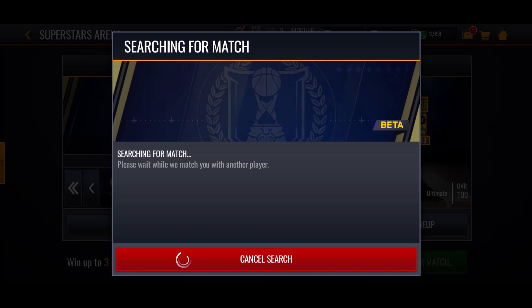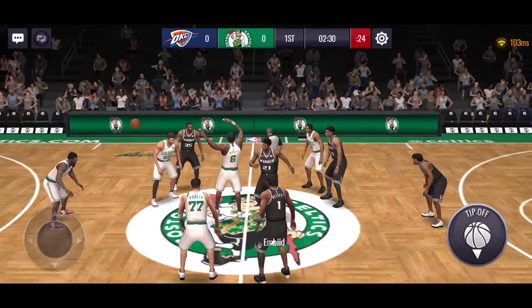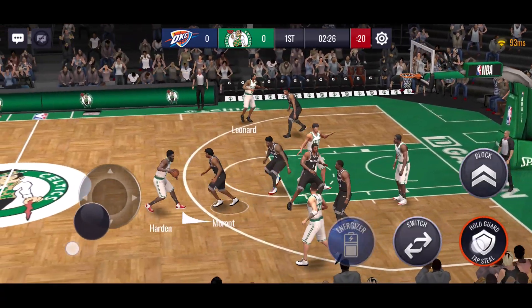We lost one game because this one guy had the 104 Curry. He goes to the top of the key with the little white line, backs up, and takes a three. He made most of them — missed like two. Even though we scored most of our shots on the inside, we lost by one point. That wasn't too bad. Now he has James Harden and Luka Doncic with his ability. We'll try to get the tip.